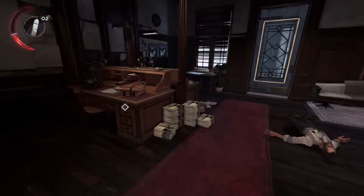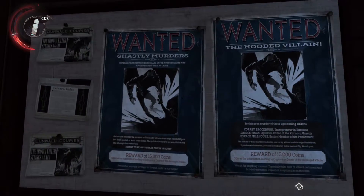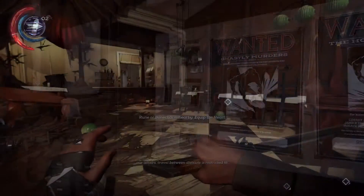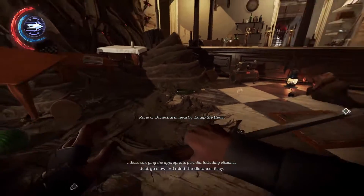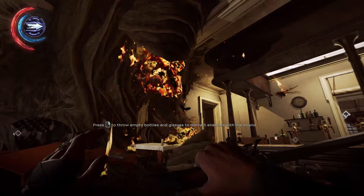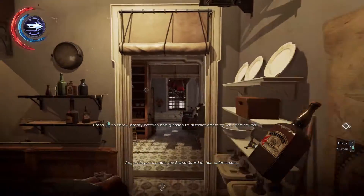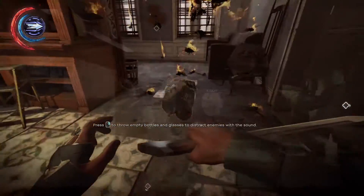Alongside the main plot of rescuing one another, further subplots of bloodfly infections and mysterious killers are also added into the mix to give you some variety in issues to handle, and most of these plot points are easily understandable and never really overstay their welcome. It's a fine story that is more complex than you being the absolute good guy, but if you didn't like the original's story progression, this one isn't going to change your mind either. Corvo and Emily's interactions differ enough to warrant a second playthrough, coupled with their different skillsets.